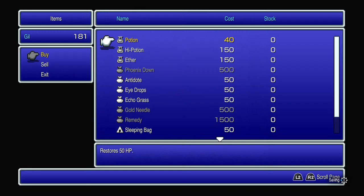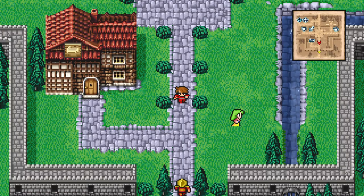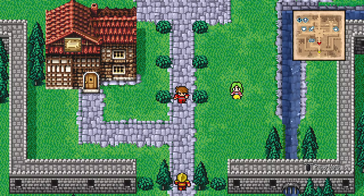Let's go to the item shop and stock up on some curatives. We'll buy four potions, though we won't seriously need them in the early going since we'll be fighting a lot of imps. I do have a ton of notes — I've been working on this walkthrough for weeks, so bear with me.